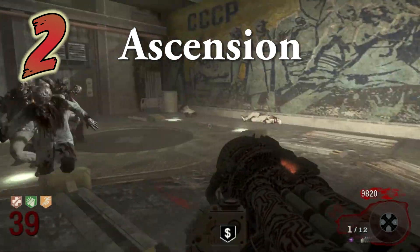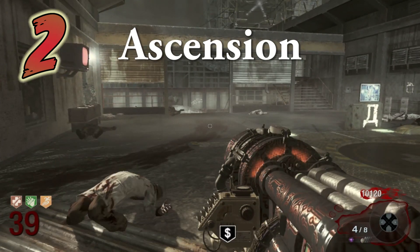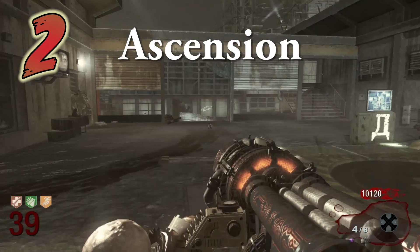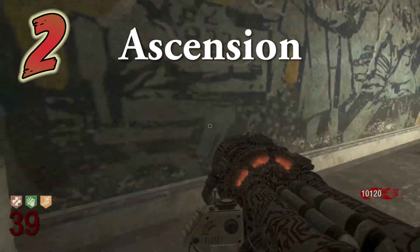Just stay there, rack up some points, and within a couple rounds you're completely set up. Then you just easy-breeze all the way through. Ascension is only the number 2 spot, but would have been number 1 if it wasn't for a map discovered a few weeks ago.